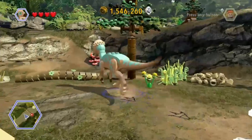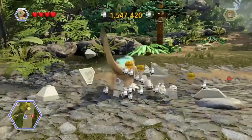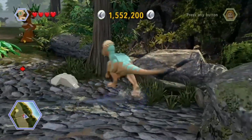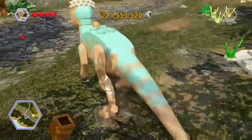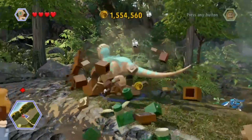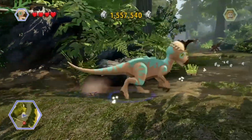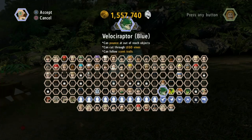Looks like we got a red brick coming up. The dinos can actually use the jump pads. That must be where the red brick is supposed to appear. The question is what we need to do to actually retrieve it. Look up there - that's a raptor jump place. Let's go ahead and grab a raptor, let's go Blue.